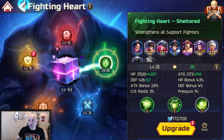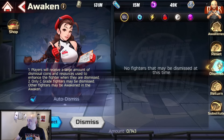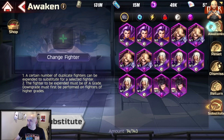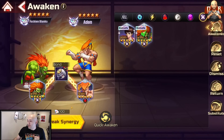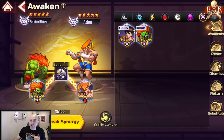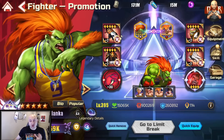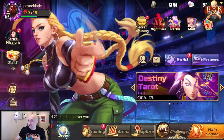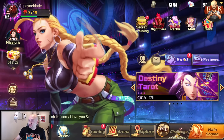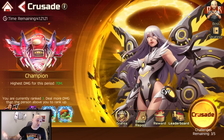For awakening, if you want to remove a unit from a bond — for example removing someone from Fashion Blanka — it costs 100 energy to break the energy bond, and 300 diamonds to break the main bond. Not recommended, but if you need a character back that's an option. Also you can refresh your Crusade for 50 diamonds to do more turns — I'll be doing a boss video on that soon. But those are all the best ways to spend your diamonds currently.